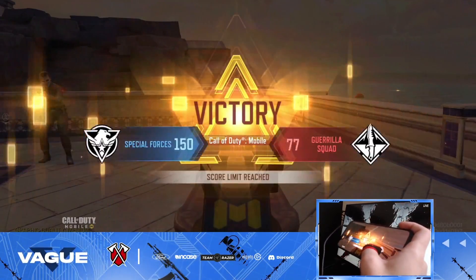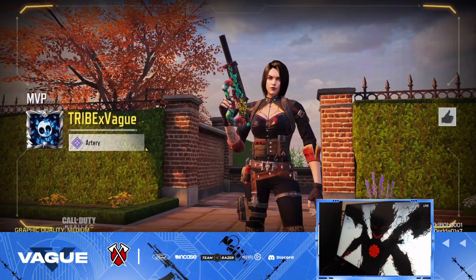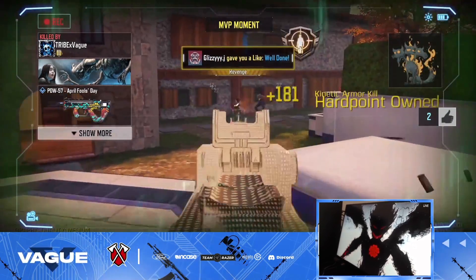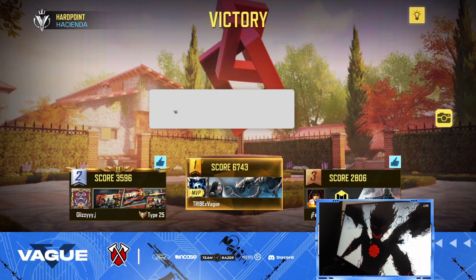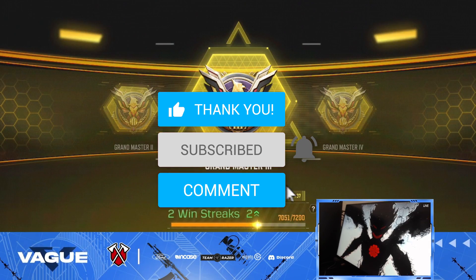We ended up dropping 43 kills. Attachment number five — the last and final one — is none other than the Granulated Grip Tape, which increases the BSA making it easier for those longer range gunfights. With that said, I hope you enjoyed the video — leave a like, make sure to drop that sub, and I'll catch you in the next one.